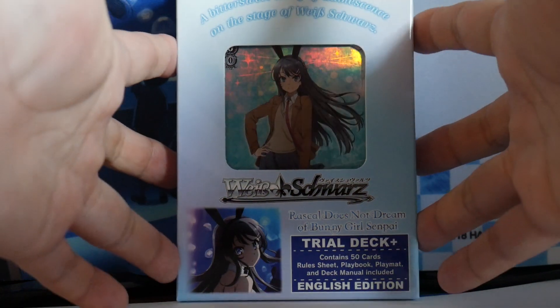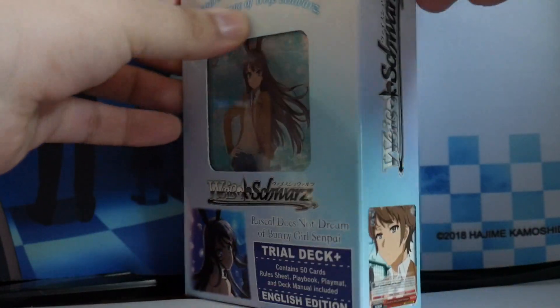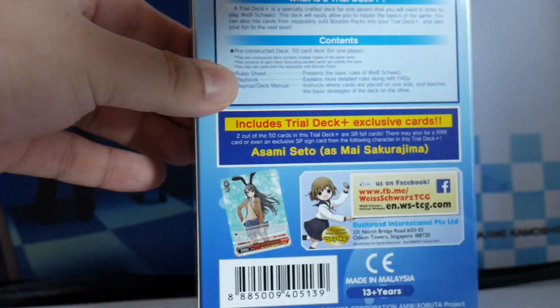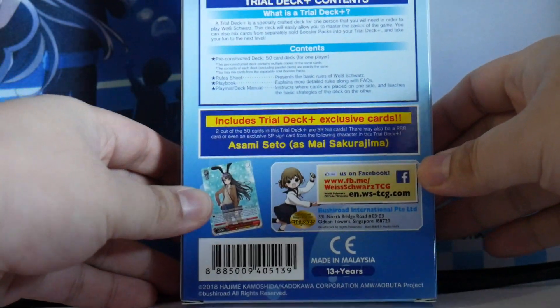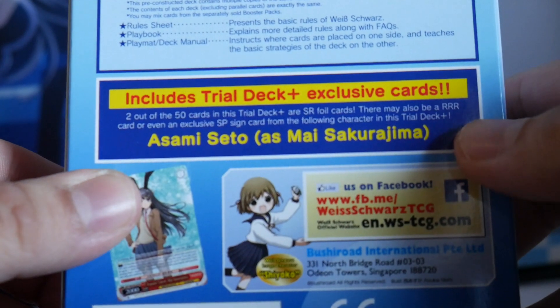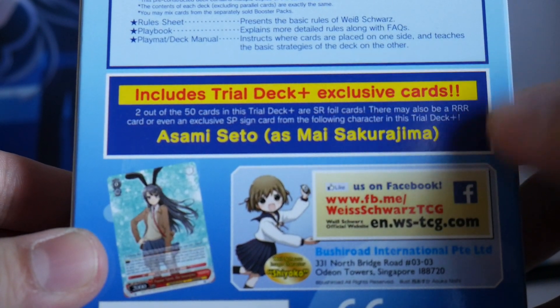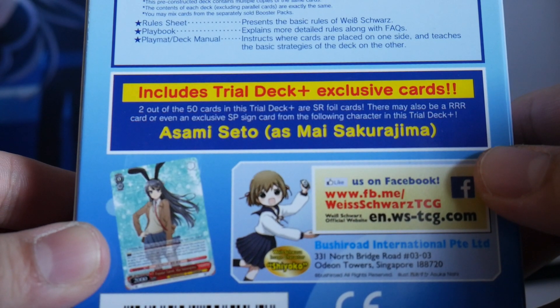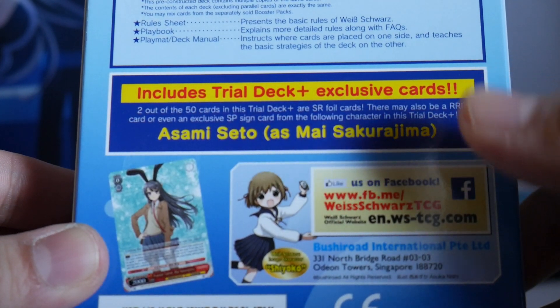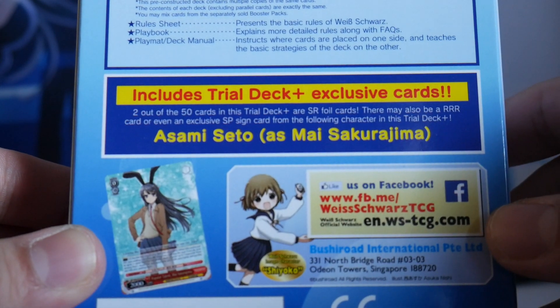So here we have the front of the box, the sides, and back of the box. You can get a triple R or SP from one of six trial decks. The sign card from the trial deck can also be opened from the booster set, so that's a little different in this set in comparison to previous English releases.